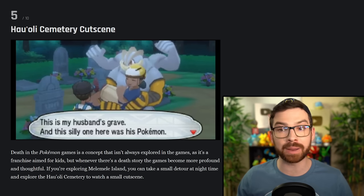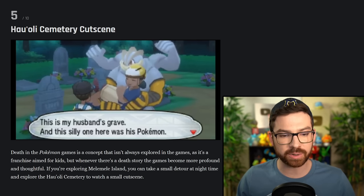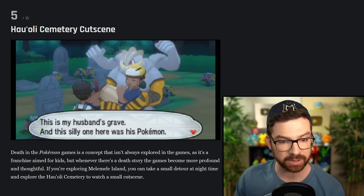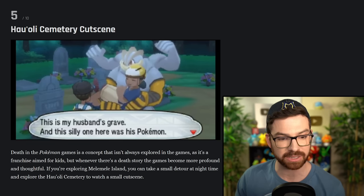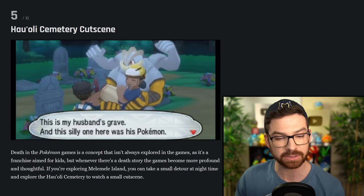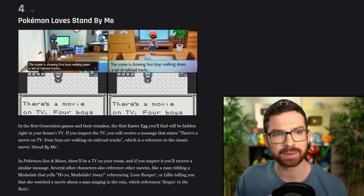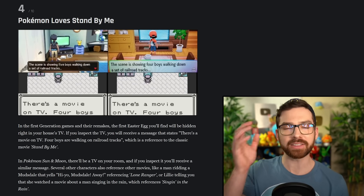The Hau'oli Cemetery cutscene — I remember this, I triggered this. Once you enter the area, you'll see a Machamp carrying a woman who's paying respects to her late husband. According to her, he died in an accident and saved the same Machamp that's carrying her by recalling it to its Pokéball. After hearing the woman's story, she'll give you a TM with the Fling move. Very sad. Pokemon loves Stand By Me — there's a scene showing five boys walking down a set of railroad tracks. Okay, that movie that I've never seen.